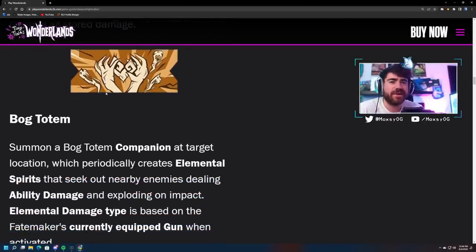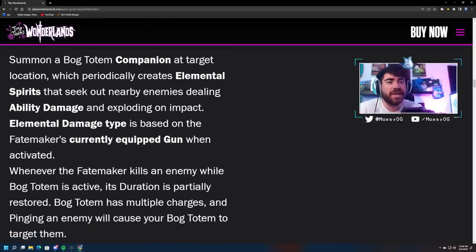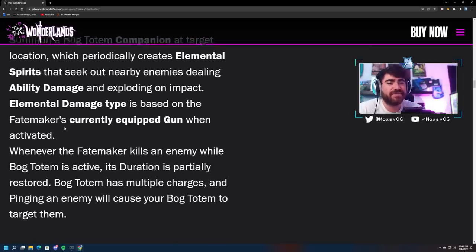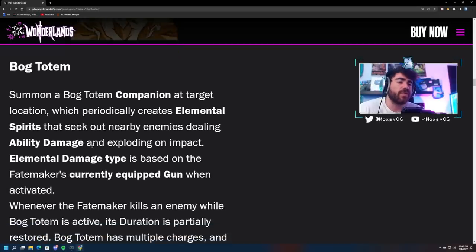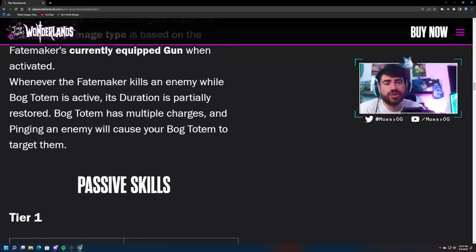Next up we've got Bog Totem — summon a bog totem companion at target location which periodically creates elemental spirits that seek out nearby enemies, dealing ability damage and exploding on impact. The elemental damage type is based on the Fatemaker's currently equipped gun when activated. Whenever the Fatemaker kills an enemy while Bog Totem is active, its duration is partially restored. Bog Totem has multiple charges. So it's essentially a stationary turret — like the spirit version of the action turret, very cool.